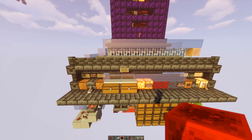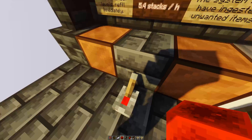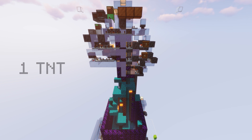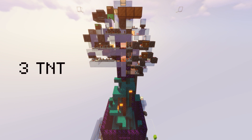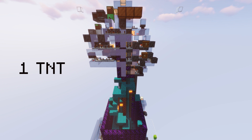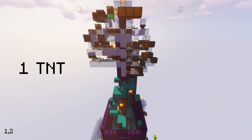As Enjin said, this farm doesn't use TNT duping. This means it can run on any server, since many servers don't allow TNT duping, and it's also great for people that don't like exploiting game mechanics. The TNT usage is optimized and very efficient. The sequence found to be optimal is a particular repetition of dropping one, two, three, and rarely four TNT according to a specific pattern from a single dispenser.